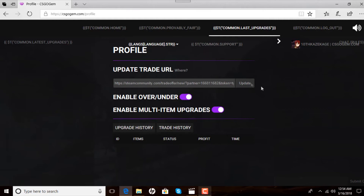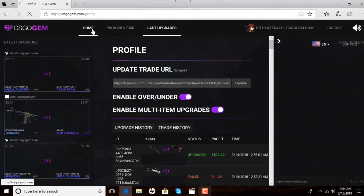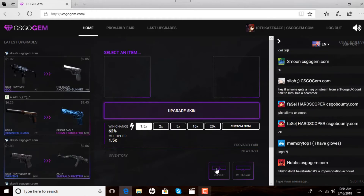Now come back to the home page and click deposit. If all your skins don't pop up, click refresh. This menu shows you which guns are acceptable on the site — in order to trade up a gun, it has to be worth more than about 74 to 75 cents, which is why I like the OP Worm God. There are five different multiplier options: 1x, 1.5x, 2x, 5x, 10x, and 20x, each with a win percentage chance shown.